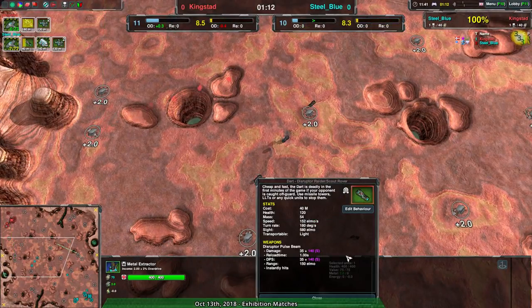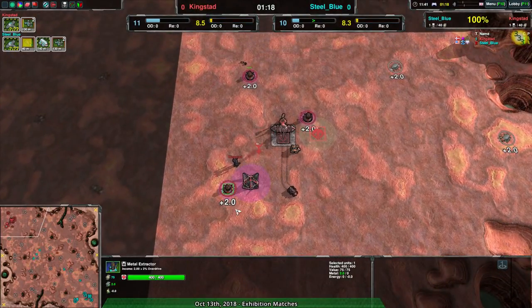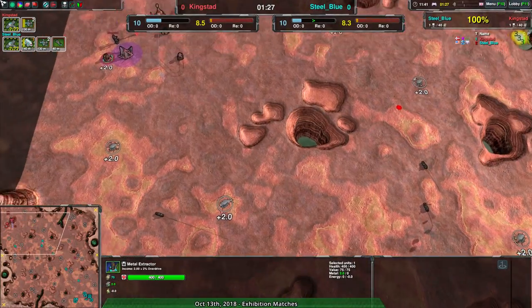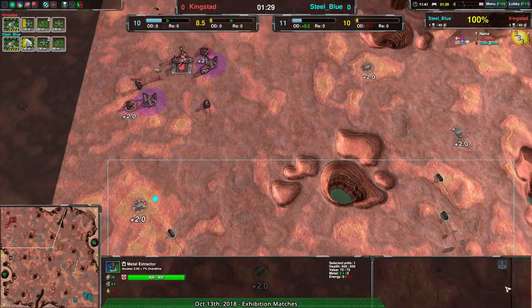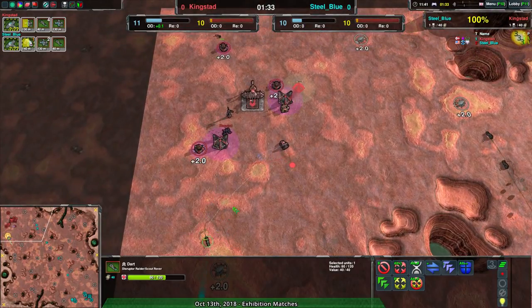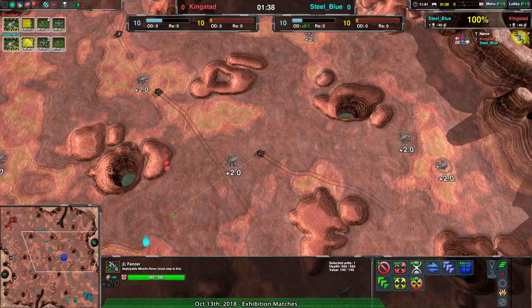Steel Blue still has several darts that can deal some damage, but only one of the Metal Extractors is really vulnerable. Darts deal about 35 damage per hit now — they got nerfed. I didn't realize that. They take about 11 hits to get rid of a Metal Extractor, so three of them together is about four volleys. They used to be 50, basically half a dagger, but now they're a little less than that.